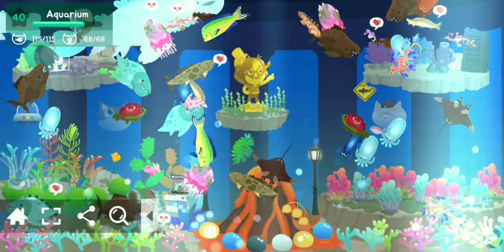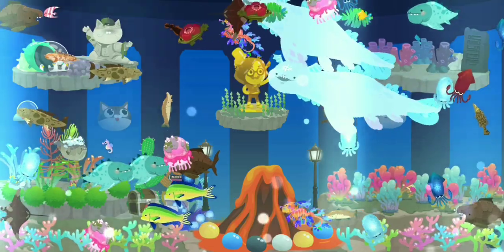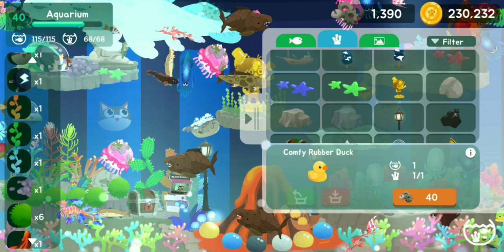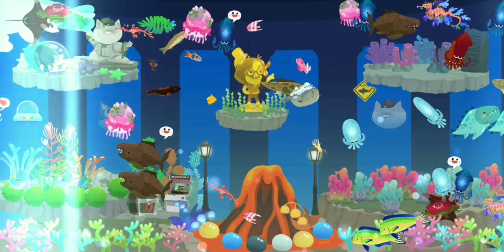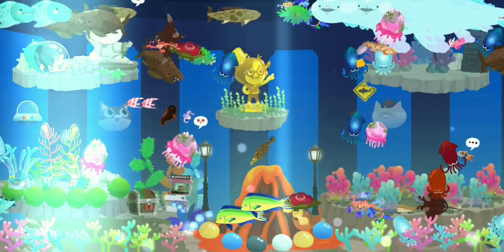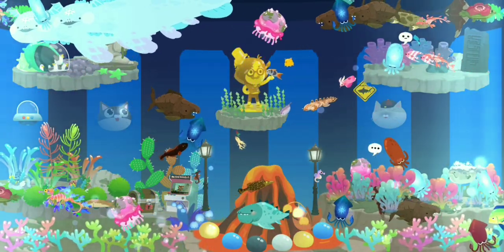Moving on to the last aquarium — we have two leviathans, because even the leviathan needs company. There's a gold naku sculpture that costs nine hundred ninety-nine, which is really expensive. We also have a fisher cat, a peddler floating in the background, a volcano, a couple of spaceships, and the peddler statue. So pretty!